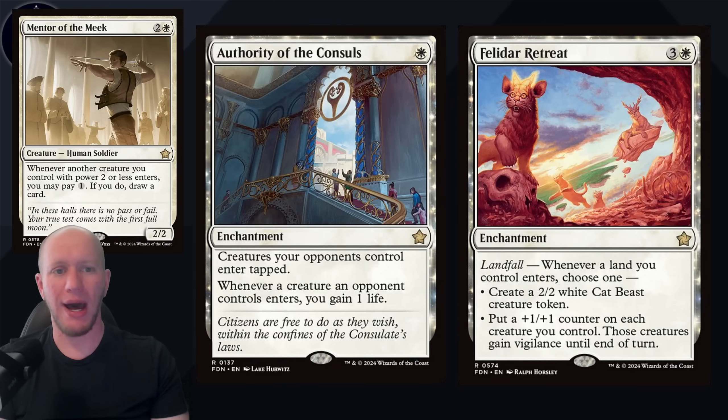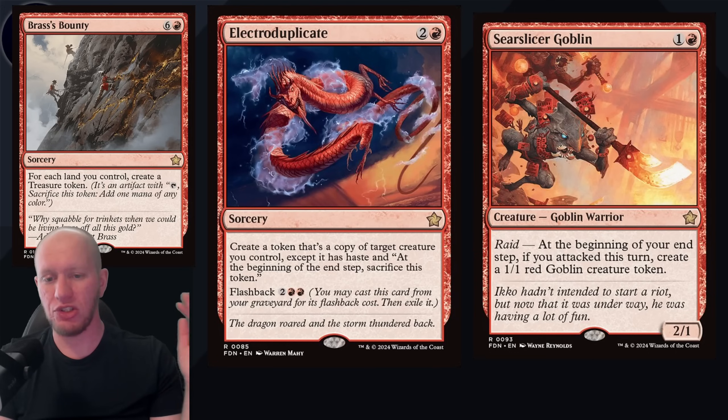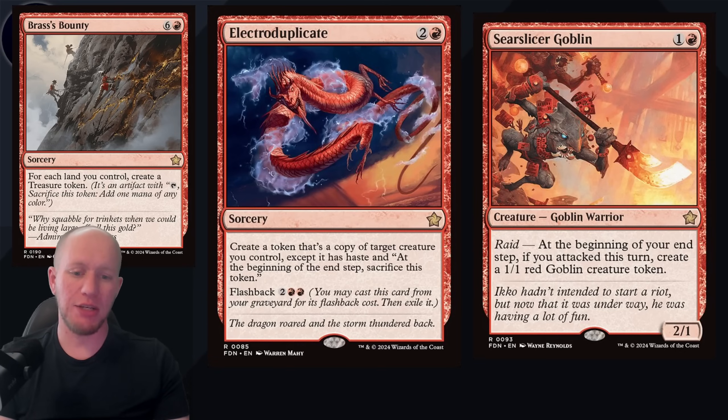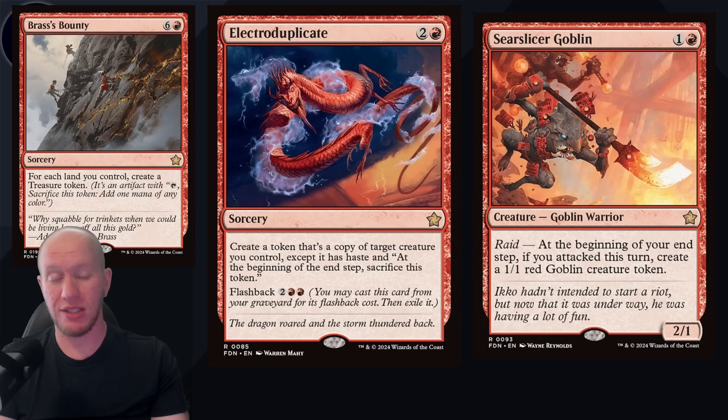Into the rares - white, we've got Felidar Retreat, Authority of Consuls, and Mentor of the Meek, used in a lot of decks. Felidar Retreat in plus one decks, cat decks, or landfall decks. Authority of Consuls in life gain decks - really great. Mentor of the Meek in any white weenies deck. As for red, we've got Seer Slicer Goblin, which is new - going to give you a 1/1 each end step if you've attacked. And Electra Duplicate, which creates a copy and has flashback on top of that, which is the part that put it onto this list for me. Brass's Bounty is really crazy - if you've got ways to storm it or a whole bunch of lands you just want to tap out, tap them out, play this, and now you've got a bunch of treasures. If you've got treasure synergies, this is great.